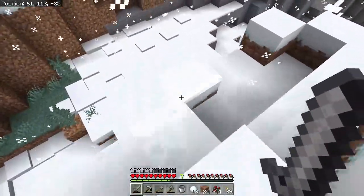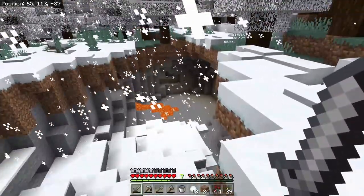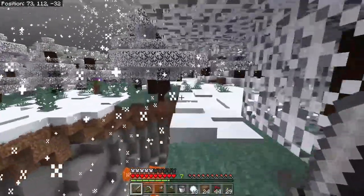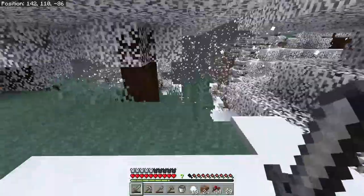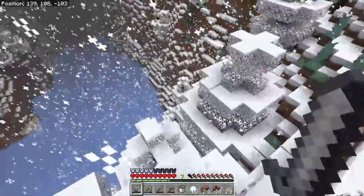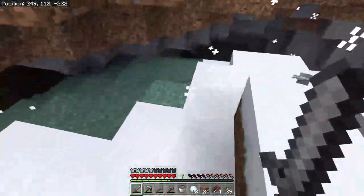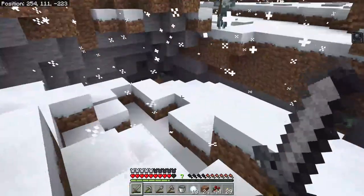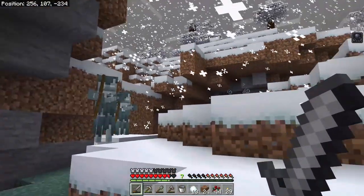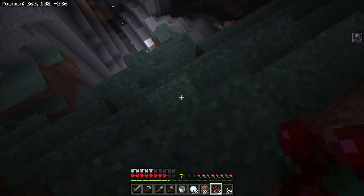We've got a natural ravine here - it's shallow but interesting. There also seems to be a lot of zombies out for it not quite being nighttime. Look at the terrain here - that's quite the cave. Jeepers creepers - I guess we go this way to escape.